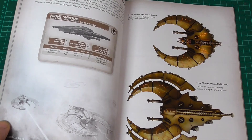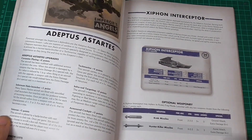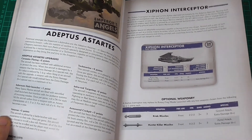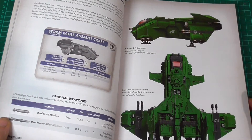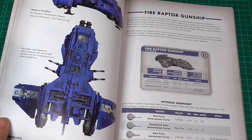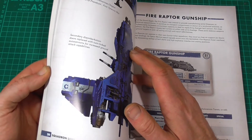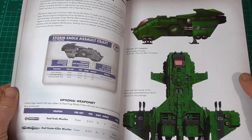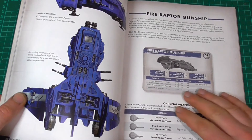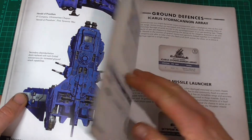As per always with the Aeronautica books or even boxes, the artwork is beautiful — I do like to look at those. Probably not the paint scheme I would go for, but still very, very nice. The Astartes: we have the Xyphon Interceptor, which has been doing the rounds — people have seen those before. The Storm Eagle Assault Craft — how cool is that picture! The Fire Raptor. In the last box when you had the Astartes, you didn't have both the Fire Raptor and the Storm Eagle.